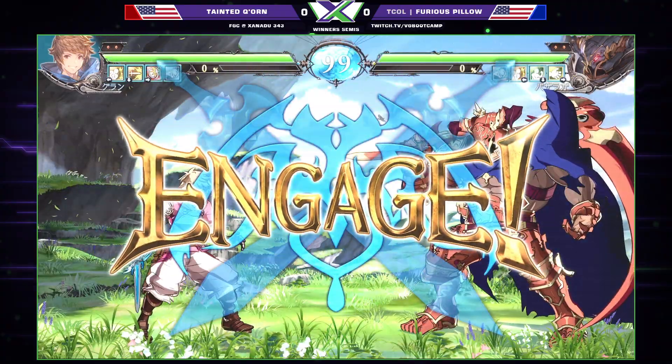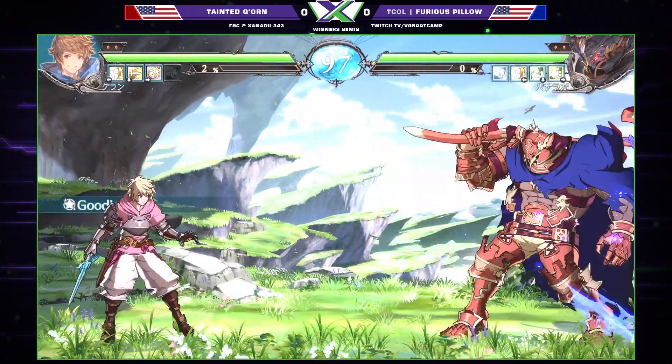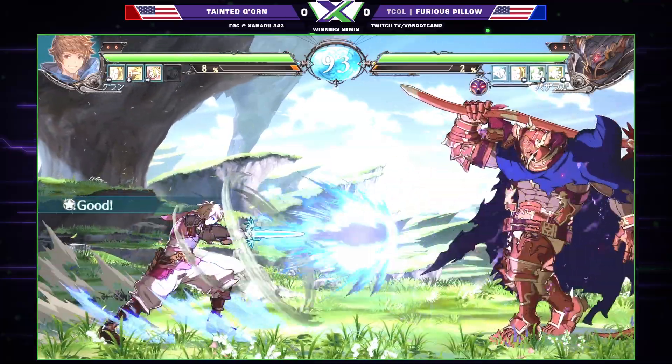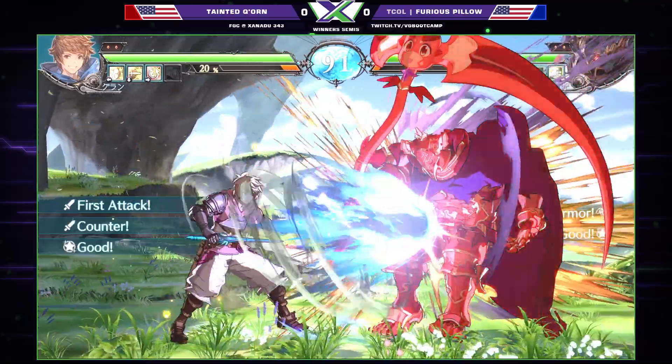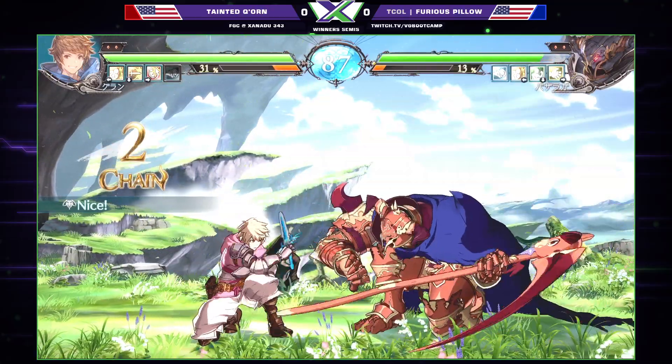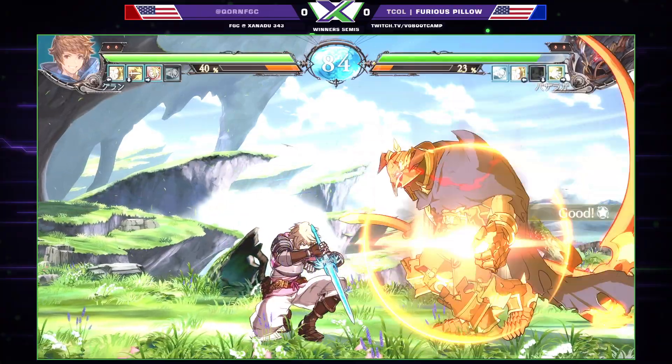Alright, here we go! It starts with the fireball, and just like I said folks, you want to get that fireball off screen as fast as possible. You want to make sure you spot dodge, because the longer it is on screen, they cannot launch another one at you.